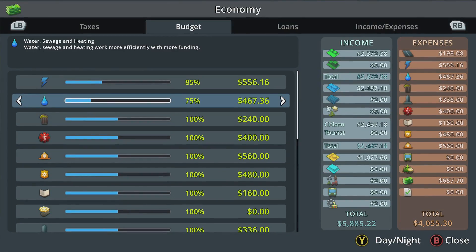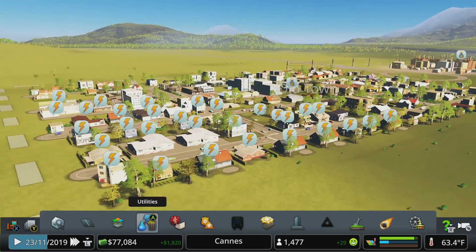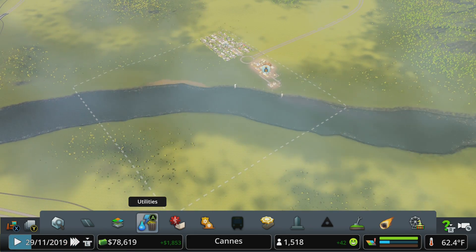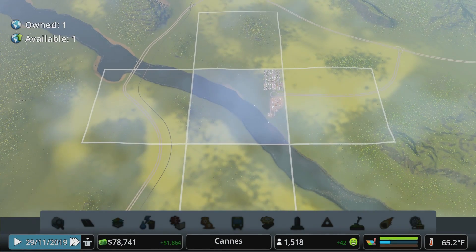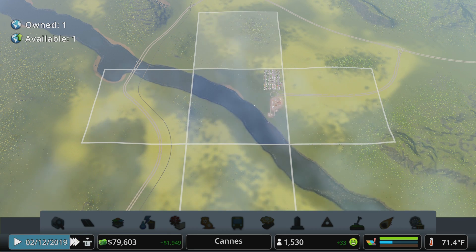We'll knock our electricity budget up to 100 percent, and the next time we see power pop-ups we'll need a new power plant. Zooming out we can see what space we have - we haven't come close to filling out our current tile. Since we've unlocked the ability to buy new areas, let's do that now. Hold Y or triangle, or look for the globe icon in the bottom left on PC, to bring up the tile view. You can buy any adjacent tile - up, down, left, or right - but not diagonal.